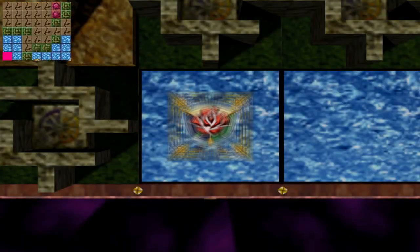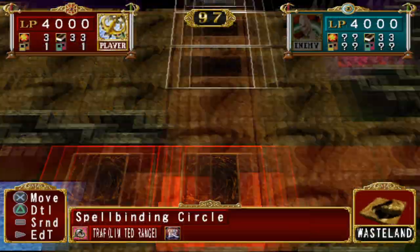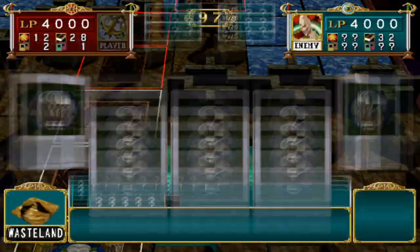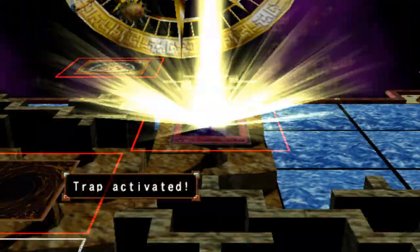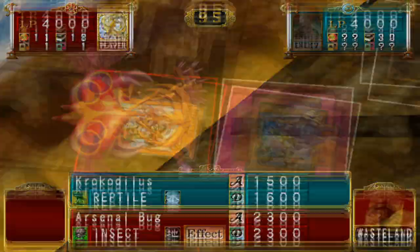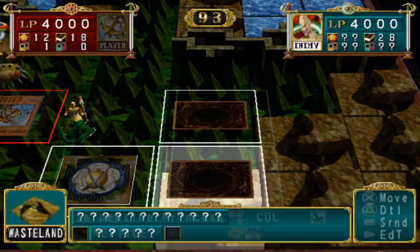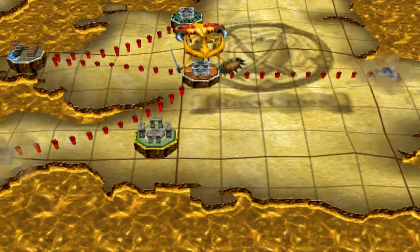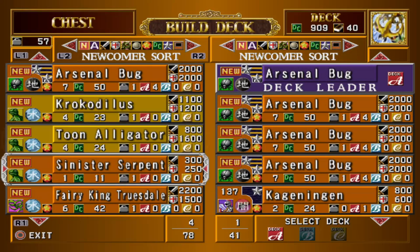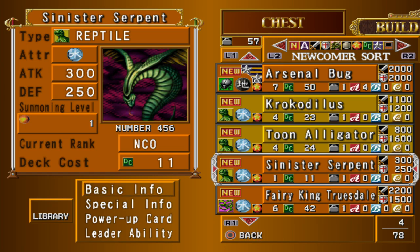Rex's hidden card is not nearly as powerful but has some notoriety in the real card game. Sinister Serpent is a one-star water reptile with 300 attack and 250 defense with an effect that drops your opponent's summoning power to zero when it is destroyed. To collect it you'll have to navigate your way to the puddle at the bottom left of the cave. If you have Dimension Hole this is far easier - otherwise use labyrinth destroying cards or take the long way around. Sinister Serpent is best played defensively: if the enemy destroys it they won't be able to follow up with any monsters with summoning power above three.